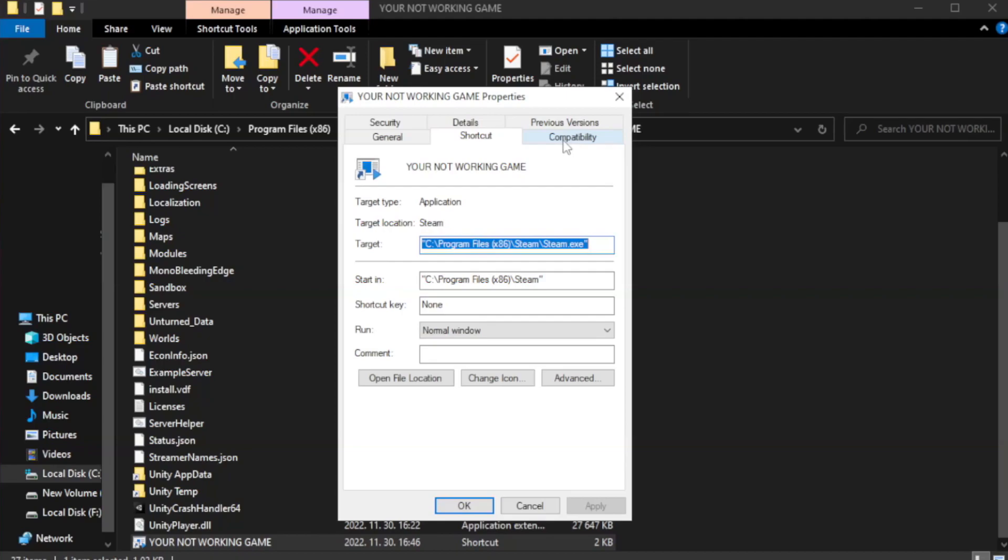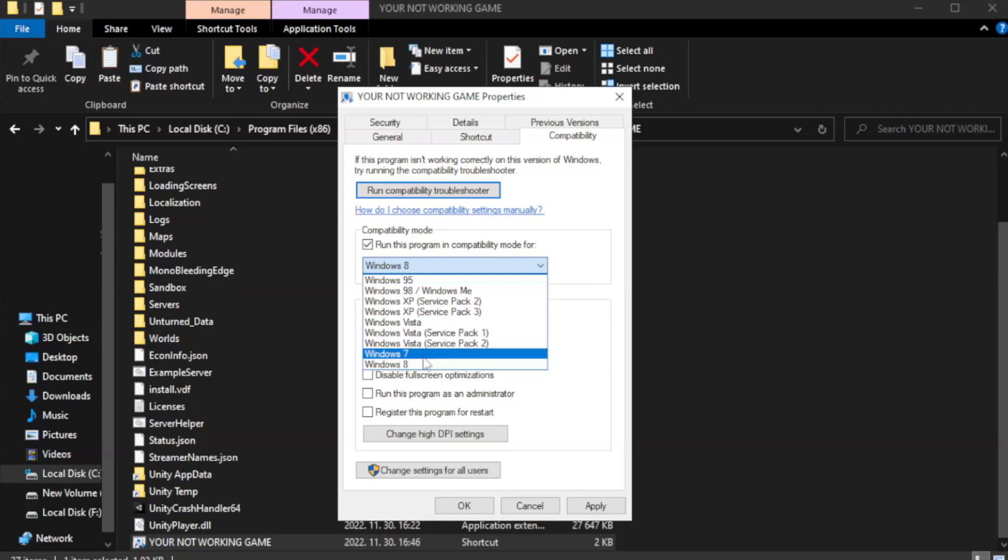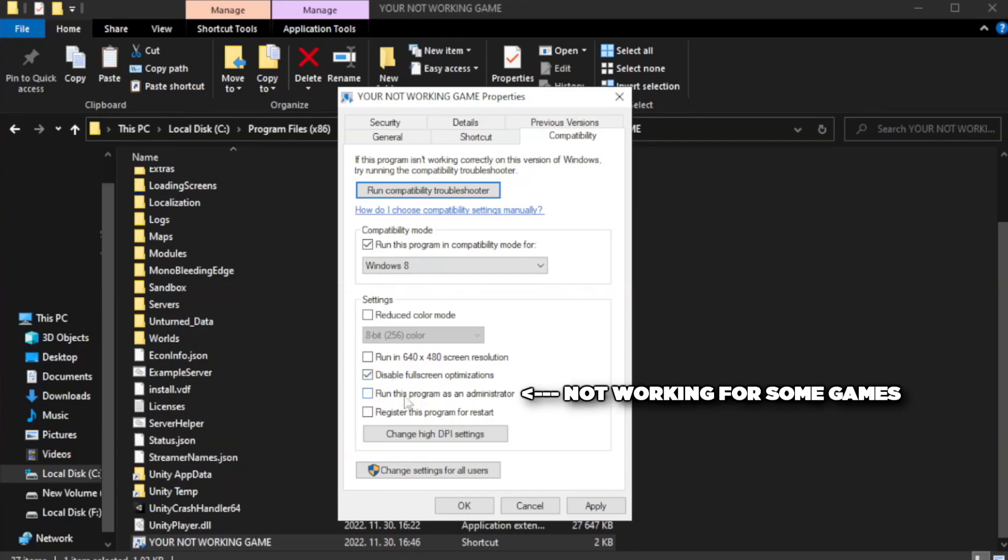Click the Compatibility tab and enable the option to run the program as an administrator. Click Apply and then OK.